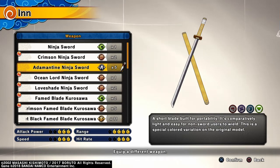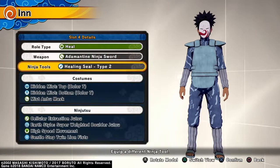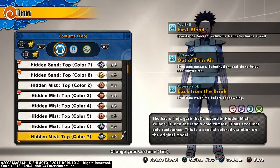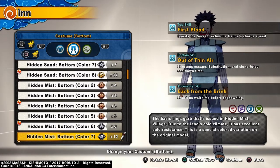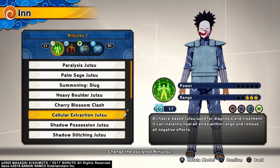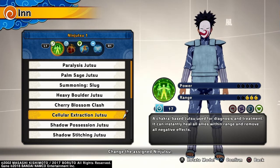The Adamantin Ninja Sword is an 80-round weapon. Attack power is 3 out of 5, speed is 3 out of 5, range is 4 out of 5, and hit rate is 3 out of 5. Ninja tool I'm using is the Healing Seal Type 2. Costume is the Hidden Mist top, Color 7. Top skill: First Blood Boost. Secret technique gauge charge speed. Bottom skill: Out of Thin Air, which shortens escape substitution and clone jutsu cooldown time. Bottom color 7 as well.